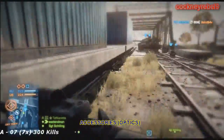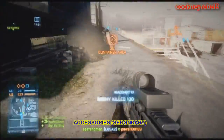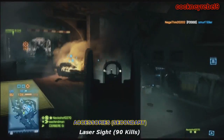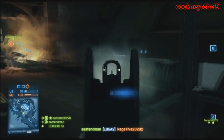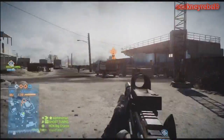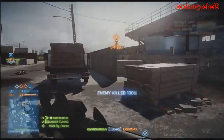The magazine size of the L85 is 30 rounds. However, your starting ammo is 31 rounds with 124 rounds in reserve. The maximum ammo you can carry in game is 217 rounds. Reload time is between 2.5 and 3 seconds, and the rate of fire is 650 rounds per minute.